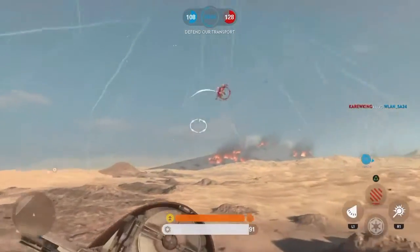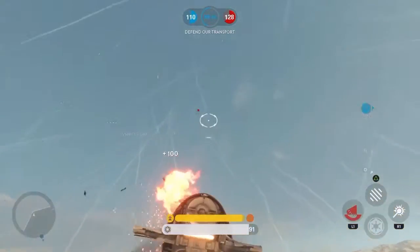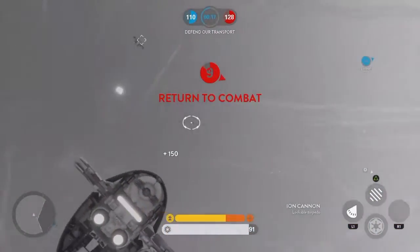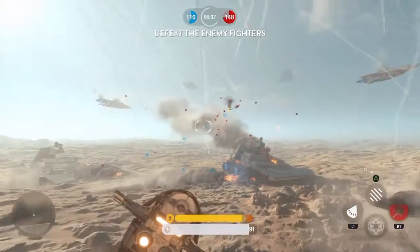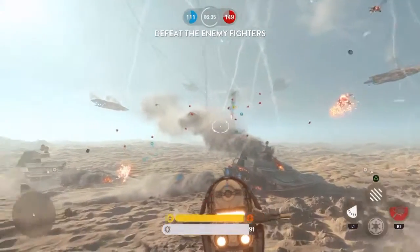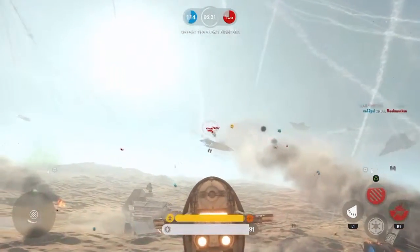Then you've got the missiles, which are really useful. There you go, I used one but I think I missed. I'm falling out of combat. So yeah, keep using missiles, especially on ships like the escaping transports and the Millennium Falcon. Use them on little ones if you want.